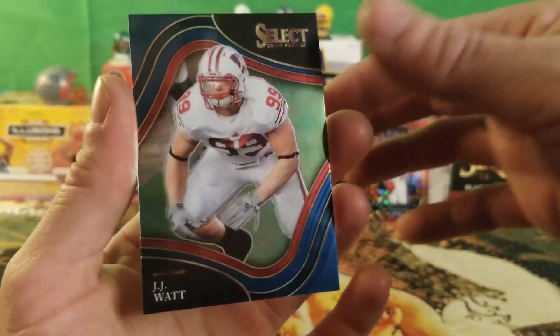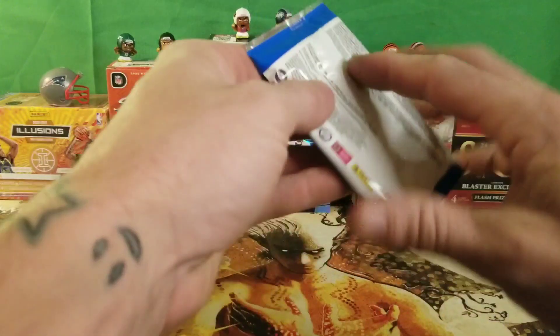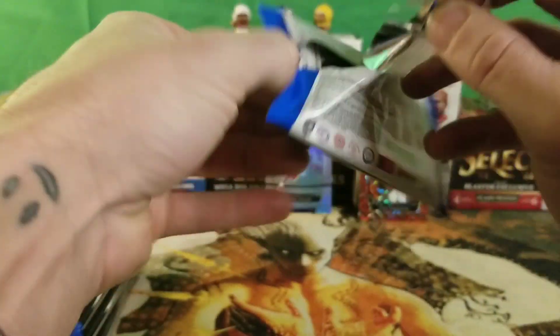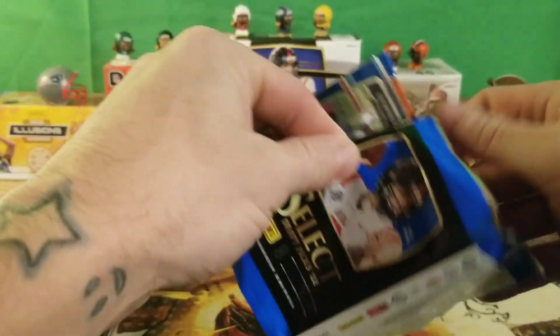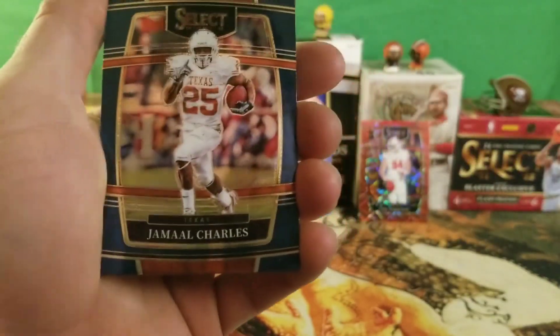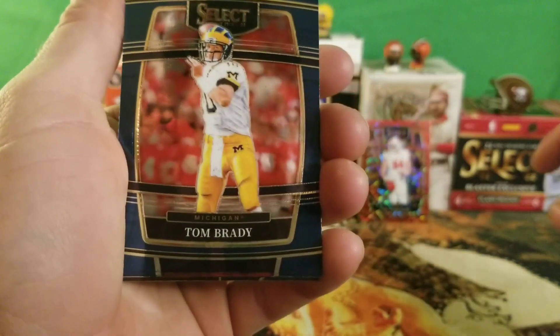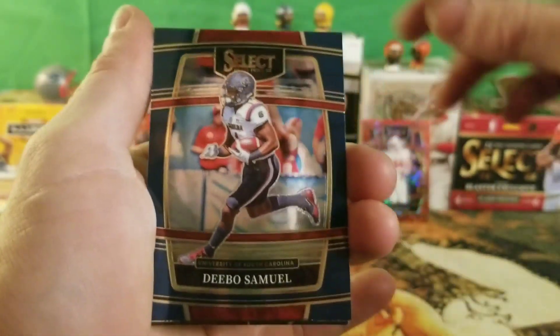We got a JJ Watt field level. Let him retire — he's a heck of a player, he deserves it. He has a baby now, that's why he's retiring. Oh, we got a Jamal Charles, a Tom Brady — so there's your Brady, we already have one of those — and a Deebo Samuel.